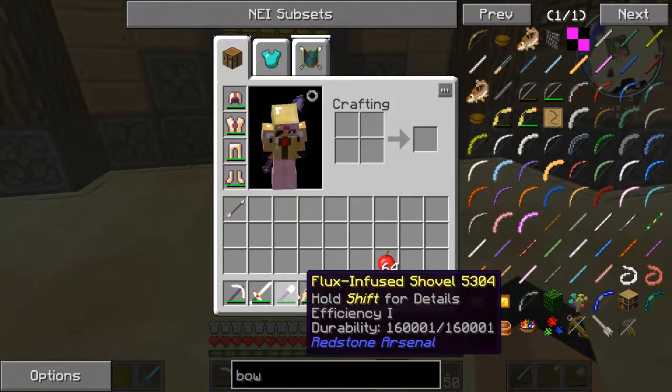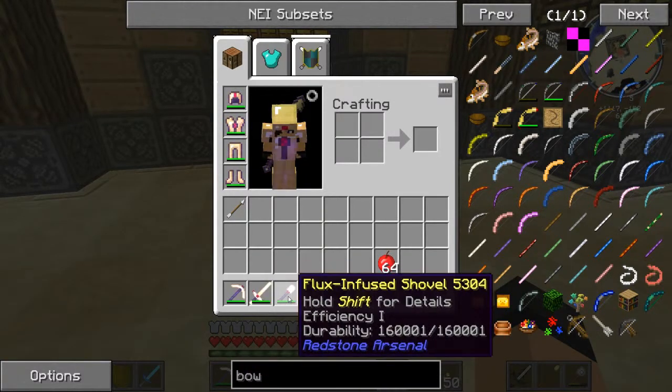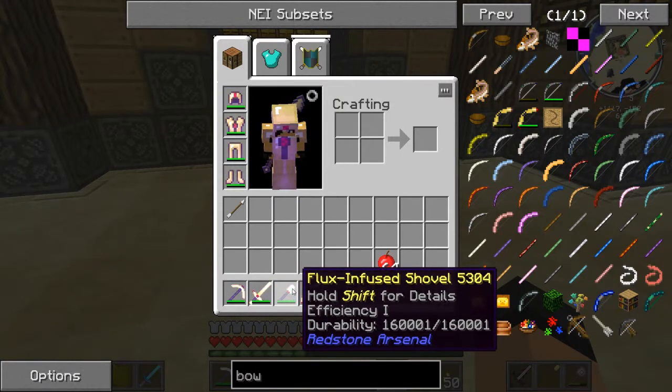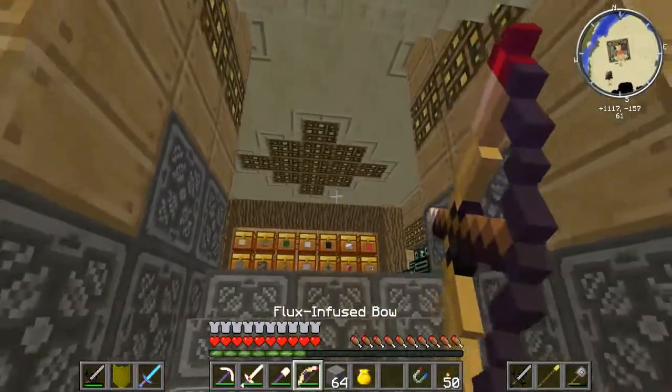As you can see, I made some tools down here. They obviously need some work. This bow is almost done — I just need one more level of looting. My pick is maxed out. I'm going to get this to Unbreaking 3, Efficiency 5, and the bow to Power 5, Flame 1, and Infinity 1 — which I already have on it. Which is awesome, and it does work.